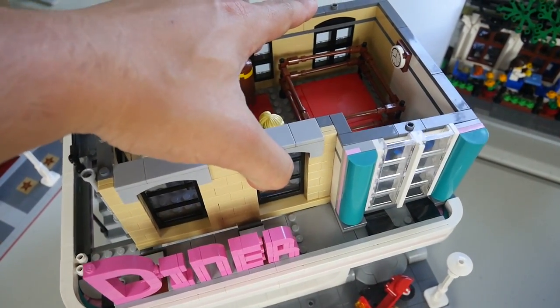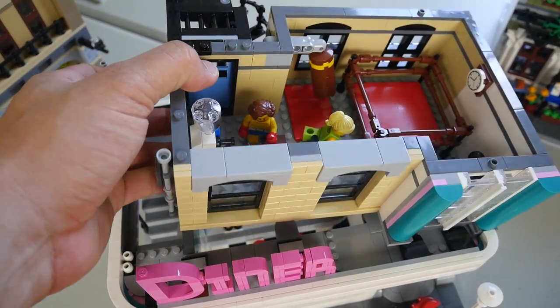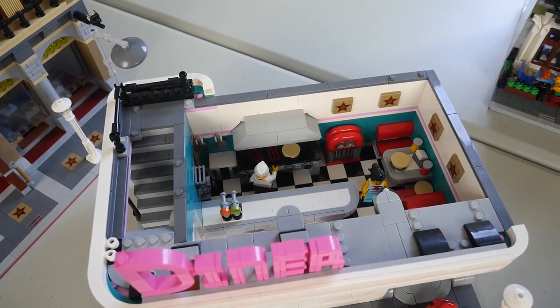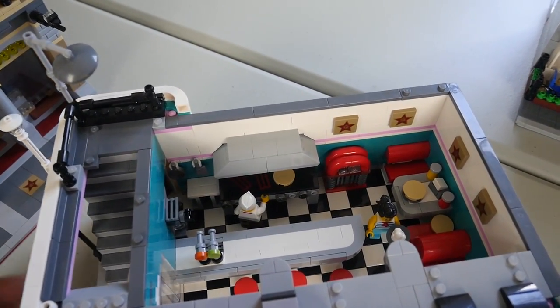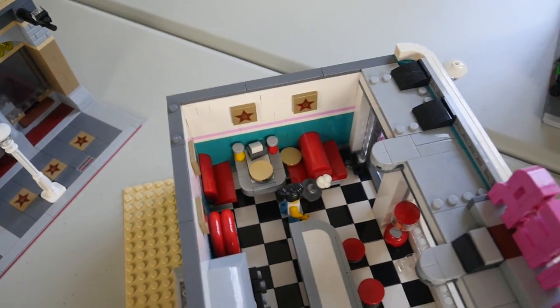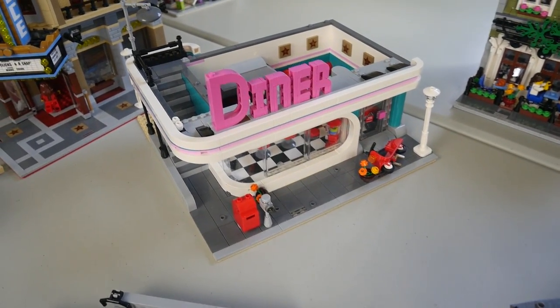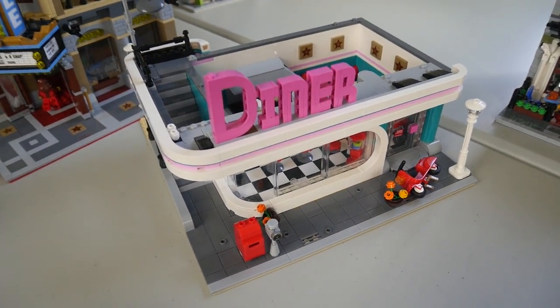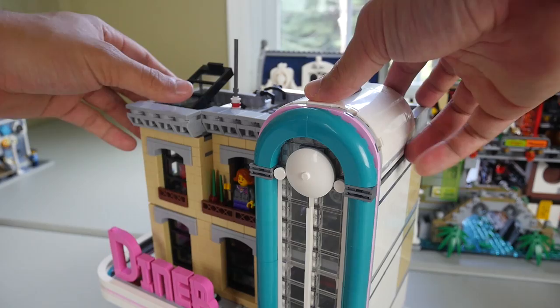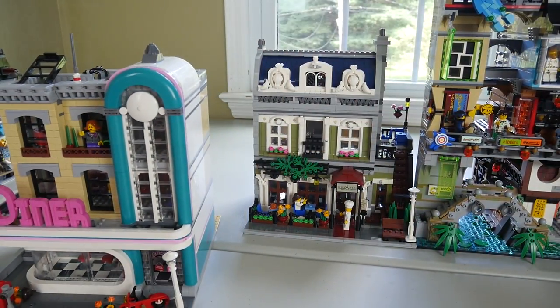Taking off this last level, we have the diner itself — the cook and kitchen, a jukebox, some tables, ketchup and mustard. It's just such an appealing set. This is definitely my favorite one out of the entire modular line. I'll go ahead and put on that last part of the Downtown Diner.